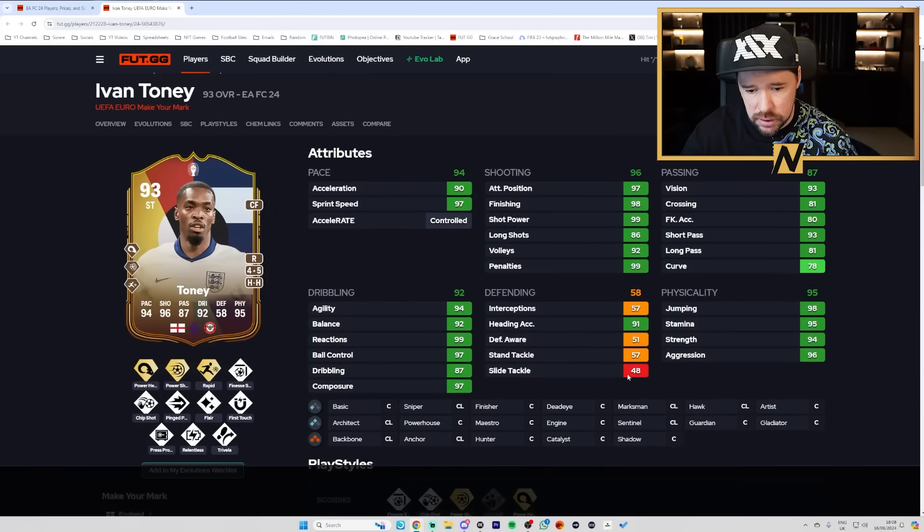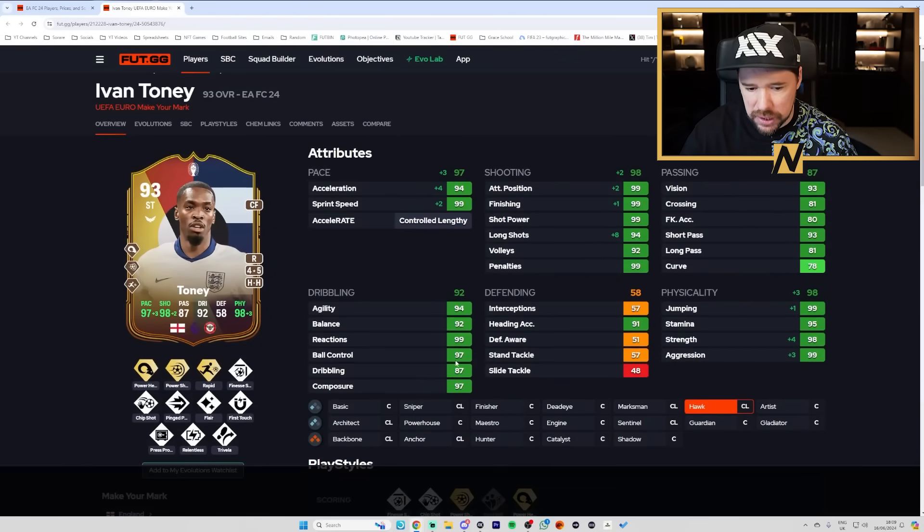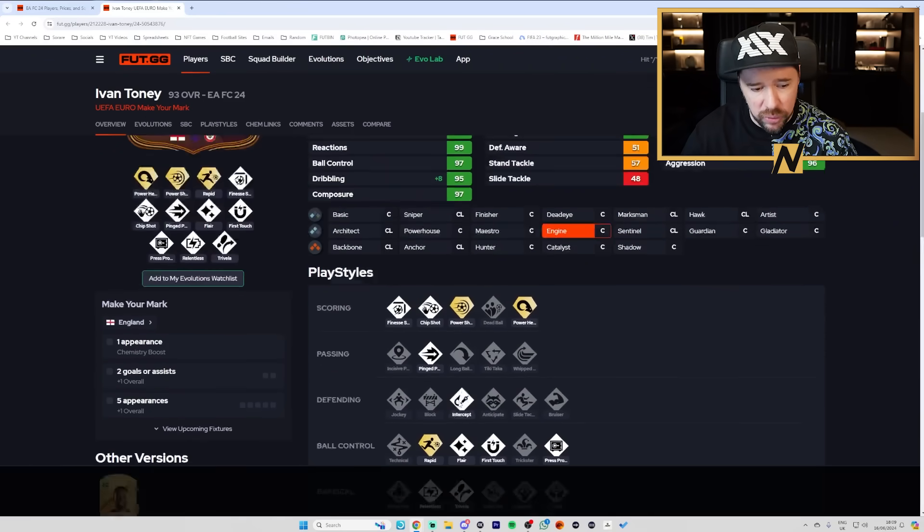For Ivan Toney, I like Hawk — insane physicals, insane shooting, almost max pace, decent passing for a striker, ping pass, and very good dribbling. The marksman could be insane for Ivan Toney: legit shooting, super physicals, and it gives a plus eight dribbling which will make him feel so good. You could give him an engine as well — it gives eight dribbling there also, great pace, great passing, and his shooting is so good. Engine might just be the play for him. He's got four or five scoring playstyle pluses, great ball control, passing, two in physical.